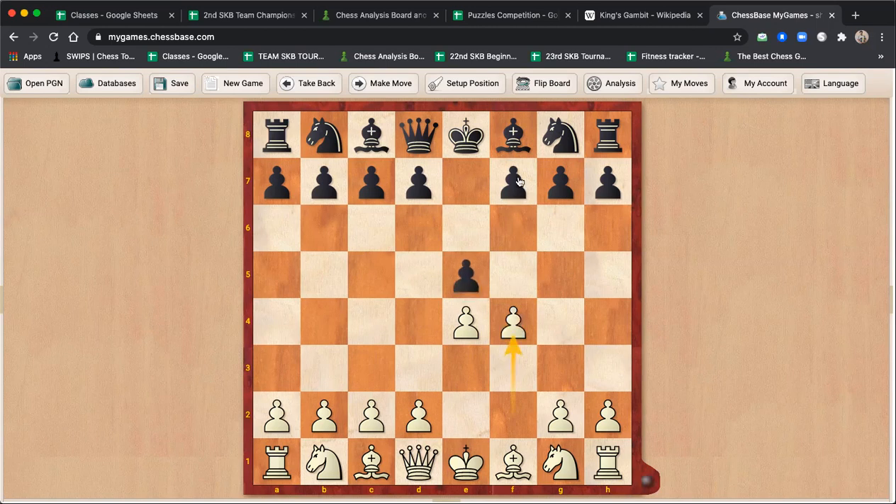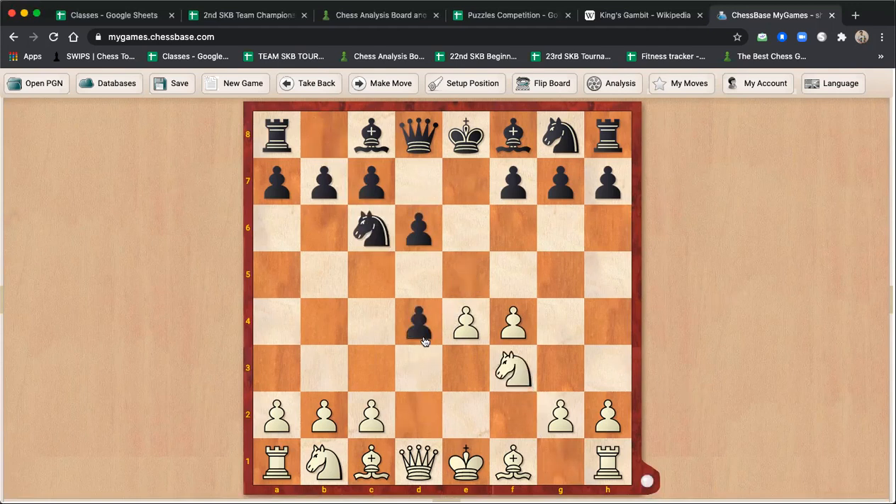The first thing we should understand is: if Black decides to chicken out and not accept the King's Gambit, what will happen? If Black plays d6, then White gets a very good position. For example, Nf3, Nc6, then White can directly go d4, pawn takes, knight takes — a very nice position. Bc4 and castling follow, or Nc3, Be2, castles. Without having even sacrificed any pawn, White is getting good control of the center, more active pieces, and action on f7.